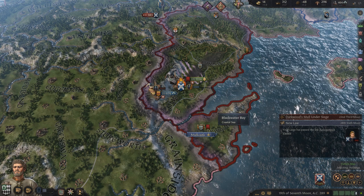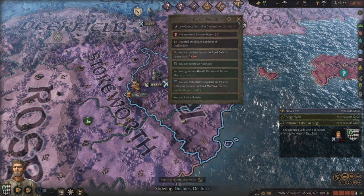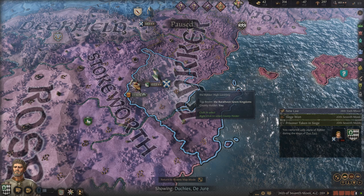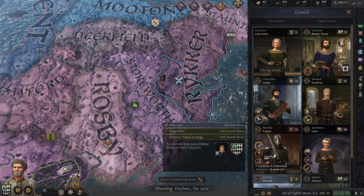We've captured the ruler and now we can take this county. It took almost exactly two years, which isn't a very long war — I've had many wars last like 10 years. So now we need to get a claim on the rest of the duchy. We can also just claim individual counties one at a time, but that tends to take a little bit longer.